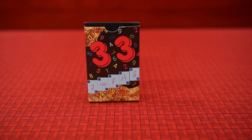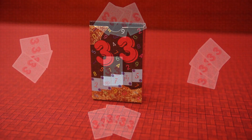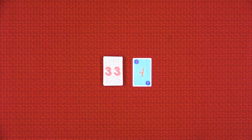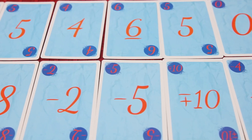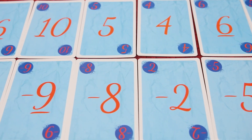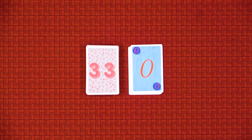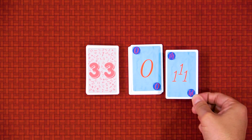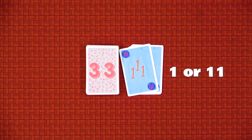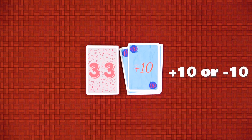Card Game 33 is a game designed to help families come together around a table and build a better foundation of simple math and memory. Each player begins the game with three cards, and in turn players go around the table adding one card to the discard pile. Cards have positive and negative number values that add or subtract to the total. There are also zero cards, the special 1/11 card usable as a 1 or an 11, and a plus or minus 10 card.